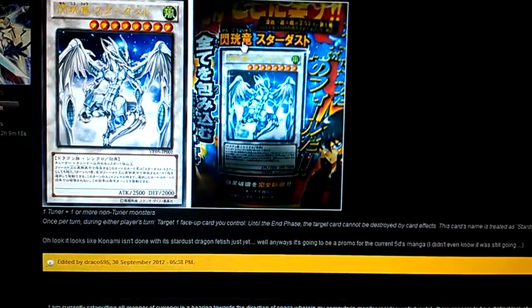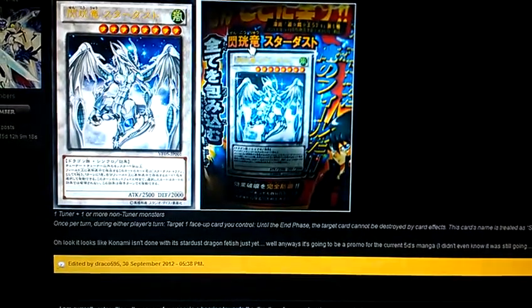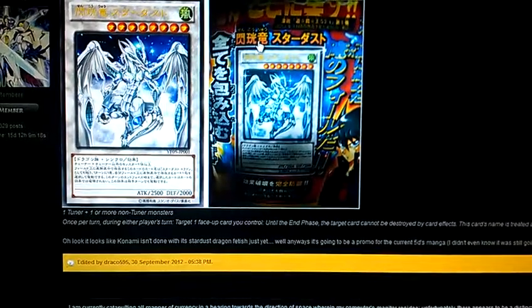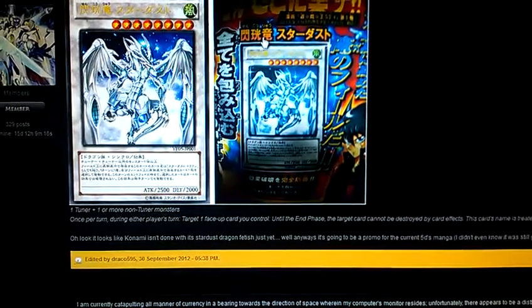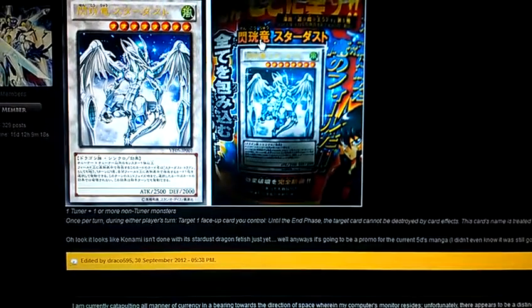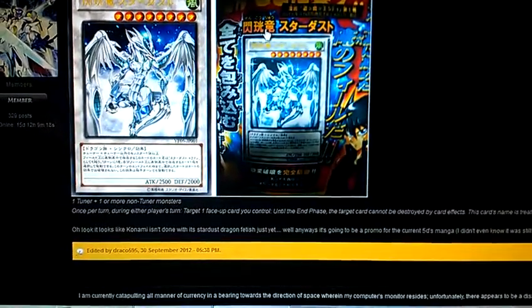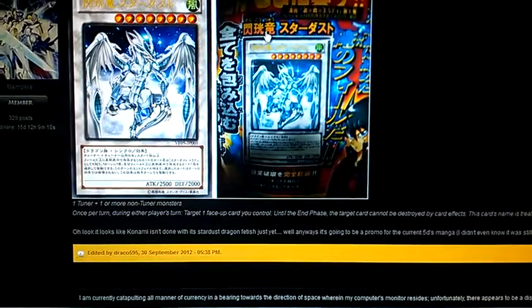In my opinion, I would rather run Flashing Carrot Dragon over Stardust. The reason why — it's a quick effect, you can chain it to a card and protect something. And you don't have to tribute it to the graveyard. So you don't run the risk of your opponent baiting out the negation and then re-Warning it to stop you from getting it back. I've had it happen quite often with Stardust, and it's not fun. I've dropped it in a lot of decks because of that reason.